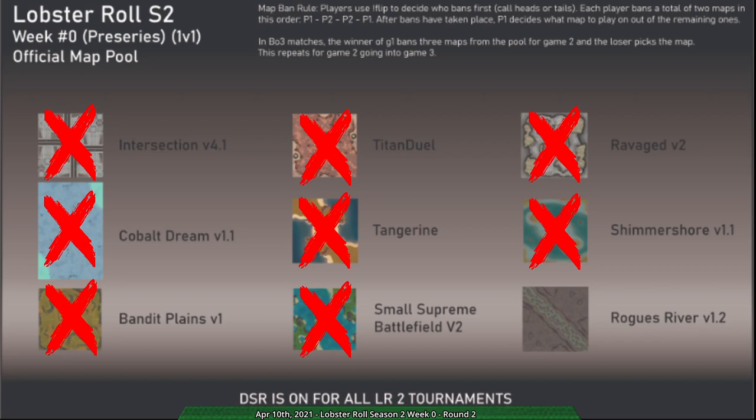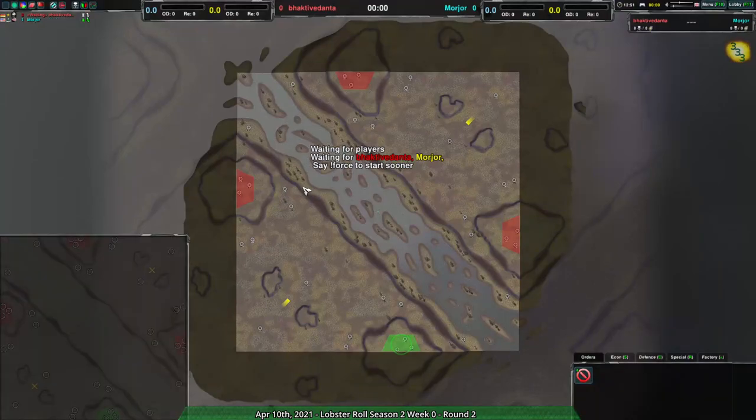So that's that — Rogues River, a map which was a matchmaker staple before, but a little awkward because it has around four start points and it's random which two you get.